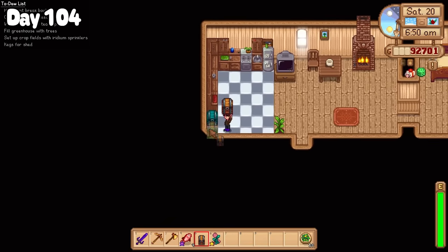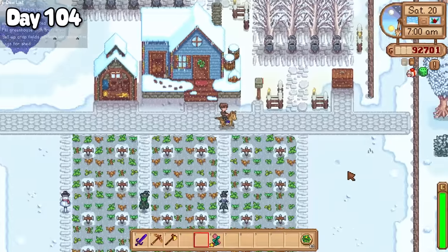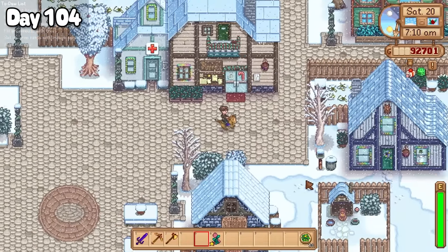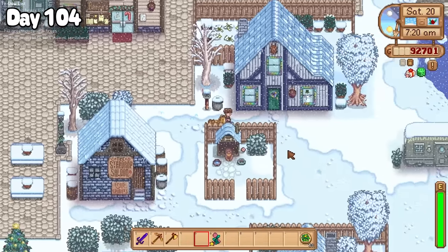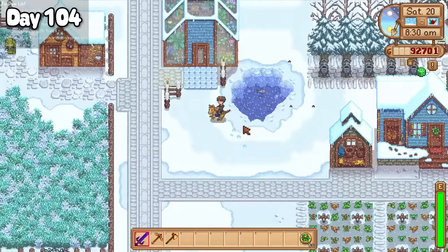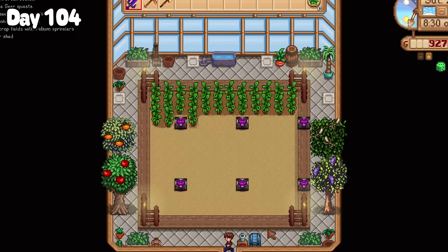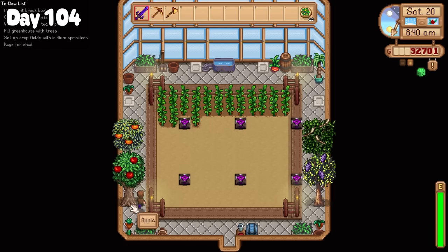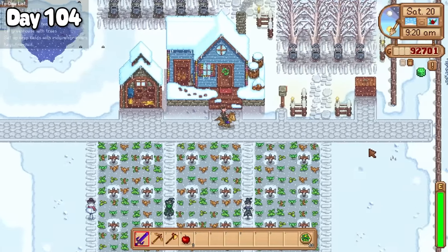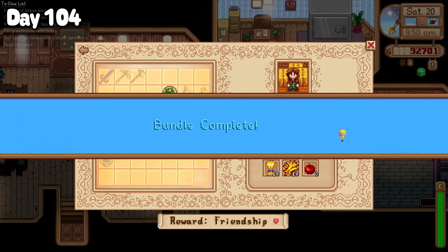Day 104: I had to start my day by adding another fish chest to the kitchen since I had completely filled up the first one. Over in town it was everyone's favourite grandma Evelyn's birthday, so I gave her a lovely fairy rose for a lovely lady. Back on the farm the trees I had planted ages ago in the greenhouse had finally grown, so I went about collecting some new fruits and flowers. With the three apples I had also collected, I rushed over to the community centre with Dusty, which I used to complete the fodder bundle.